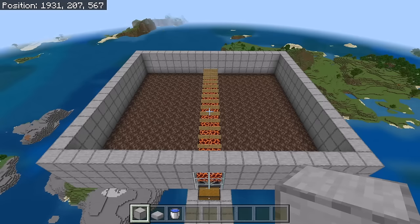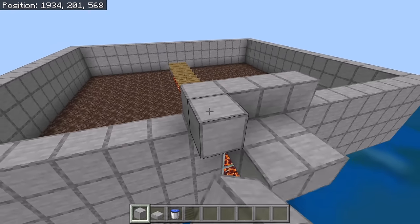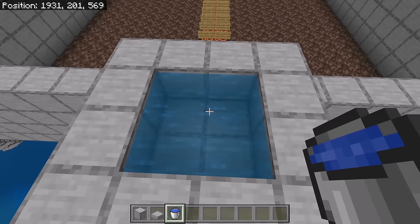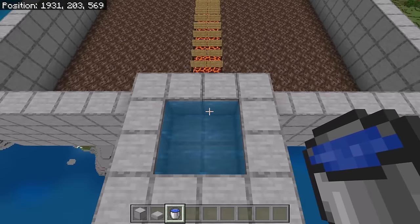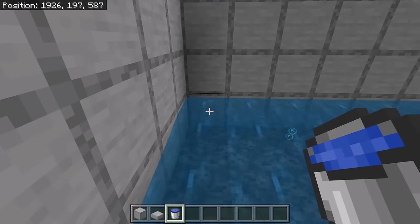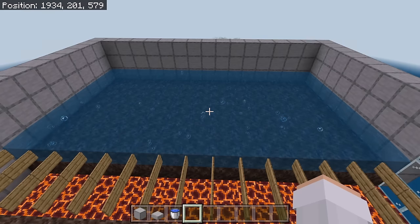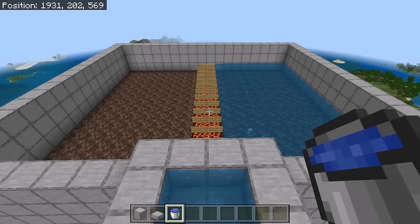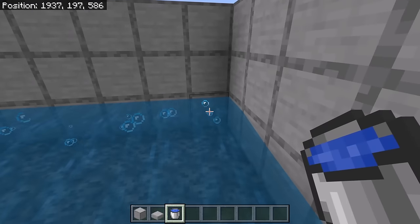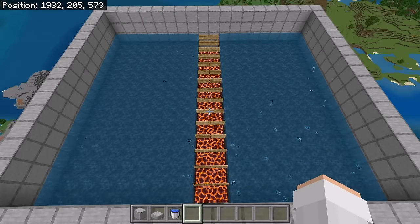The next step is to create an infinite water source somewhere near the farm. To do that, first place 4 blocks, then place blocks around those 4 blocks. Now place water over here and water over here. By creating that infinite water source, you will be able to use 2 buckets to fill in all the water for the entire farm. Now place water at each of these spots on both soul sand platforms so that the soul sand is covered with water source blocks.